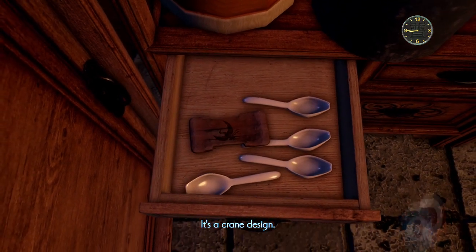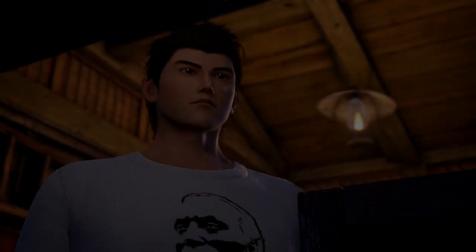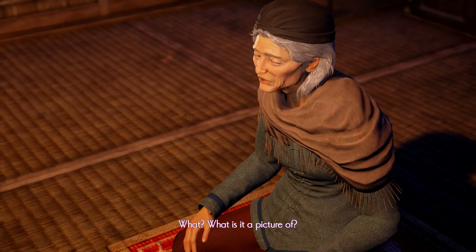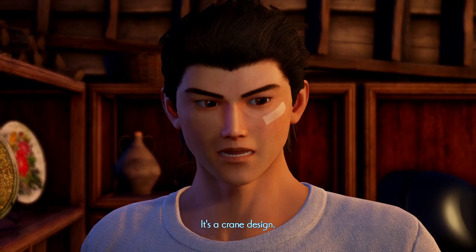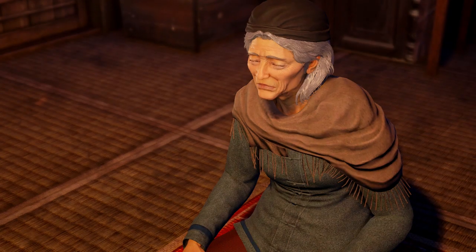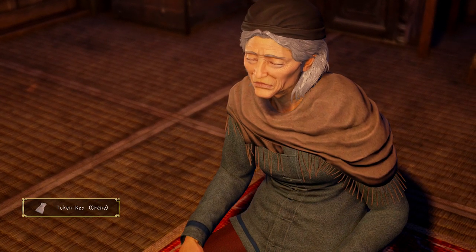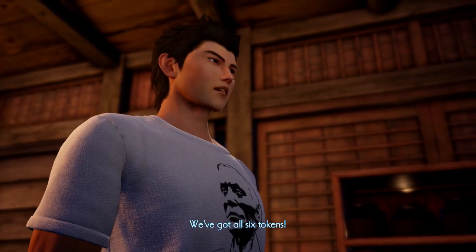Ryo spots a crane design. He calls out that there's a token here. Elder Yeh asks what it's a picture of. 'It's a crane design.' The Elder confirms that's it — a good find. With this, they've got all six tokens.